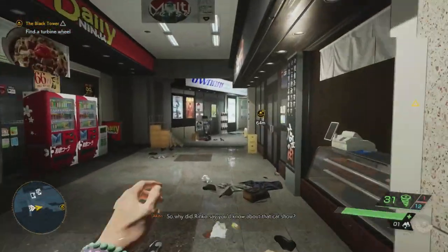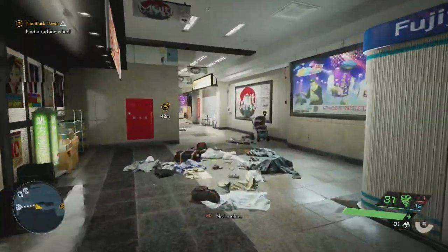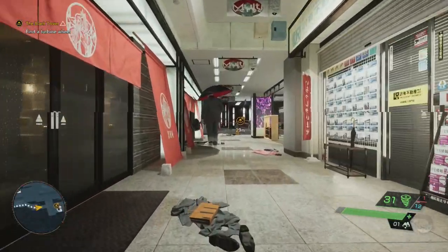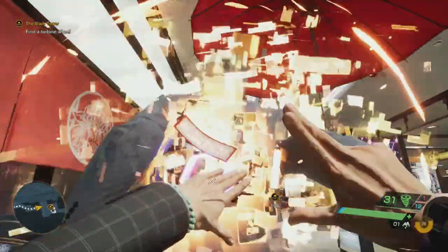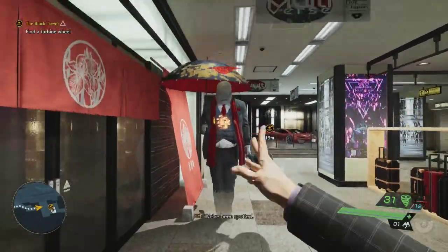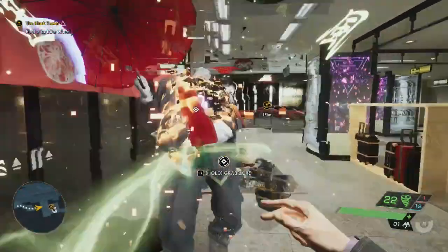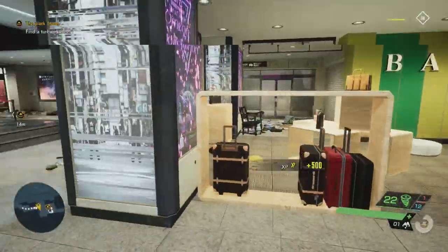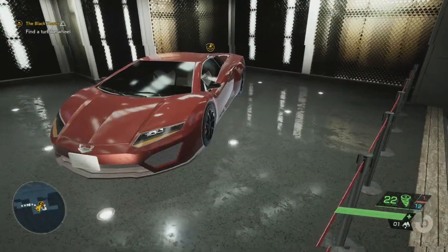I've already been to this location before. We're gonna try and stealth our way through this guy right here — basically gonna quick purge him. There we go, that's gonna do a lot of damage. That should save us some time. Just grab his core and he's done, saving us a little bit of time in the process.